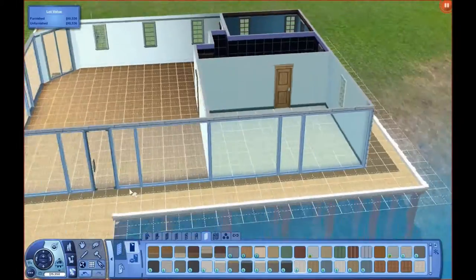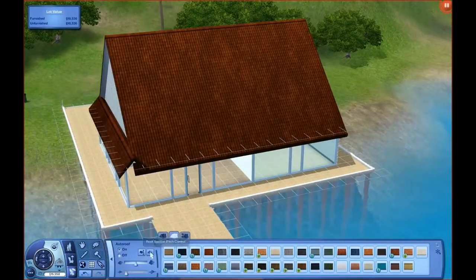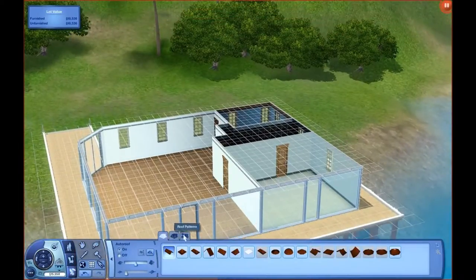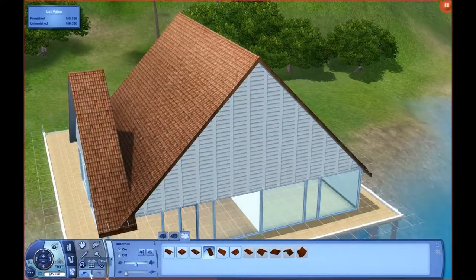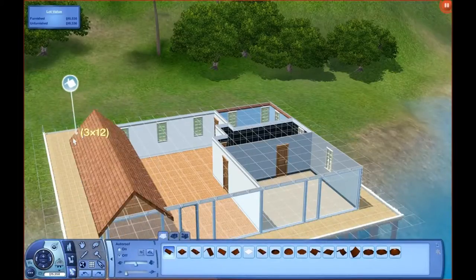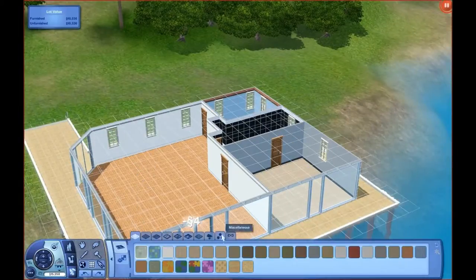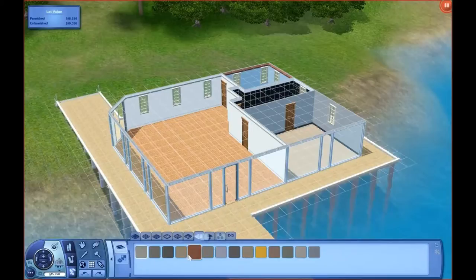I forgot that I needed to do the roof and I was like, I'm not very good at roofs. I attempted to do a roof and I was like, nope, let's just do a flat one. I might do a proper roof when I have time, but I just wanted to hurry up and play the game. There I am attempting and failing at doing a roof, and I just gave up and put floor tiles on the top.